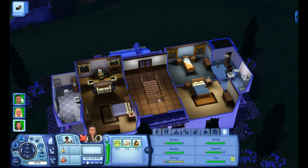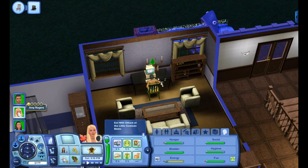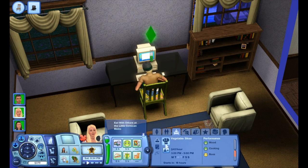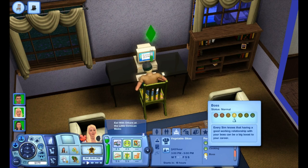Amy, we're going to let you write for a little bit and then put you to bed because you're getting pretty tired. If Amy doesn't fix her work performance soon she will have disciplinary action — we'll fix it. Amy reached culinary level three! She was supposed to go to work today but she's going to work tomorrow. Her mood and cooking are outstanding, so we're doing good there.